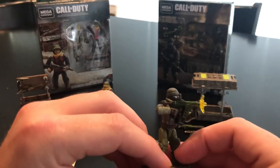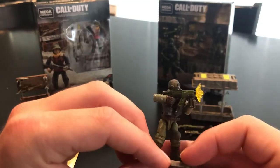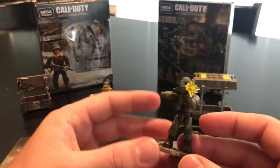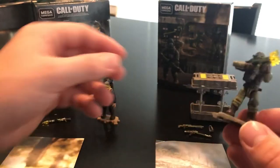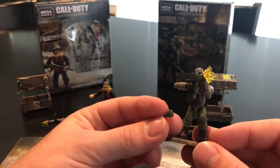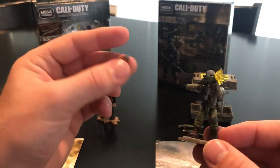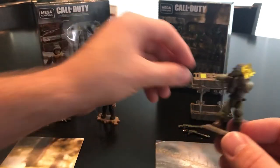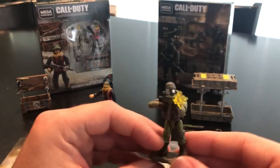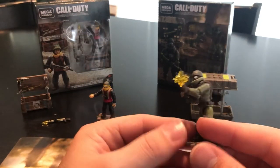With the figure, I have him displayed with the Vector submachine gun with the muzzle attachment to simulate firing. The figure itself is nothing new — it's a repackage. One thing to note is that on my figure, the knee pad on his right leg broke right out of the package. So if you guys are getting these, exercise caution when removing them from the packaging. A little bit of a bummer, but not a deal breaker for me.